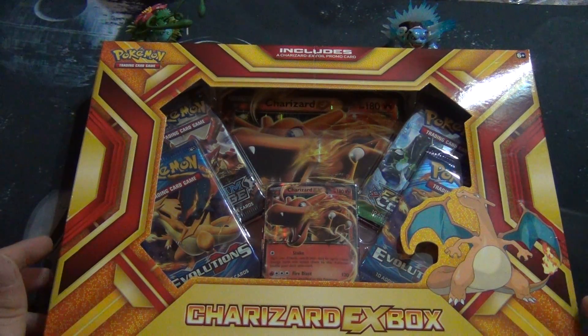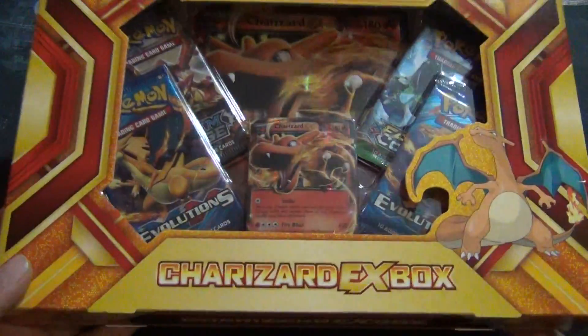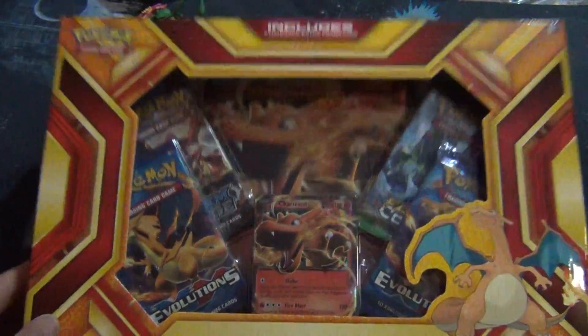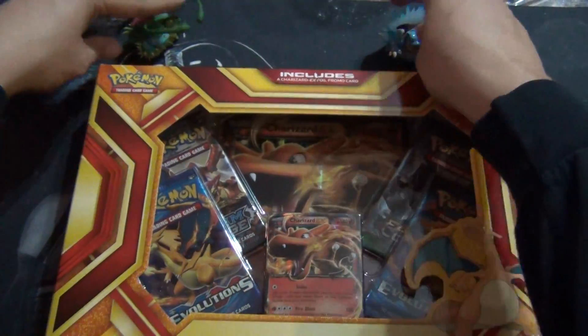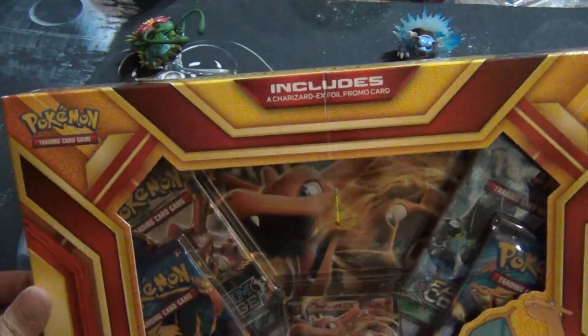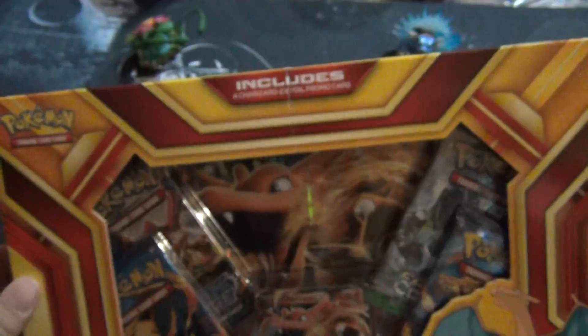What is up party people, ridiculously good pulling! Today I have this Charizard EX box which I'm pretty stoked to open because Charizard is the man. And to help bring us some luck, I got Blastoise with Venusaur over there chilling - help their boy Charizard out.